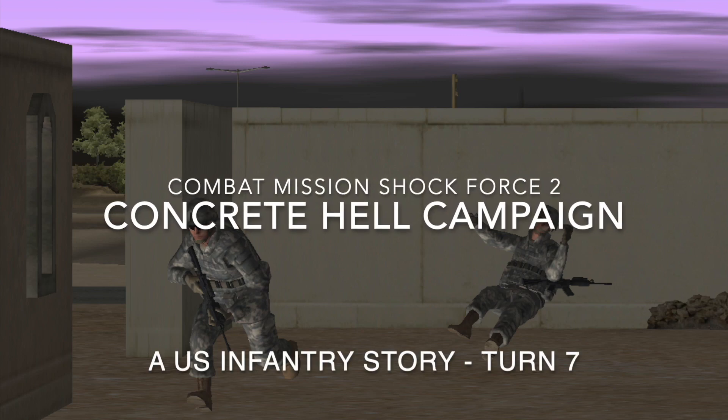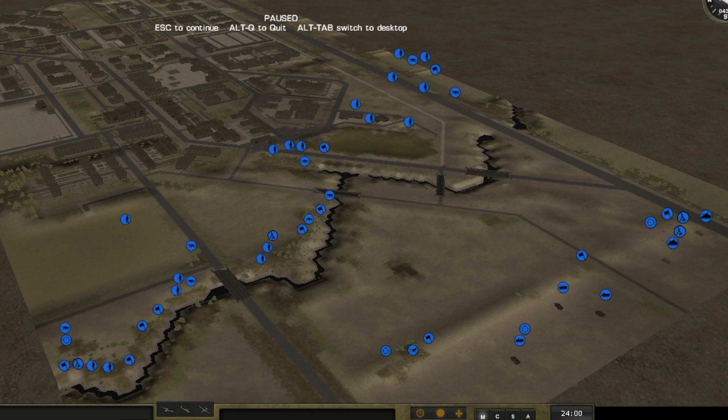Welcome back to Combat Mission Shock Force 2. Here we go with turn 7. I'm assaulting this house here and moving up next to this wall here.